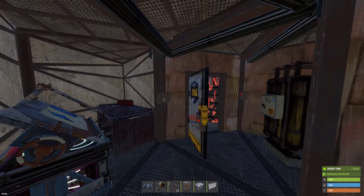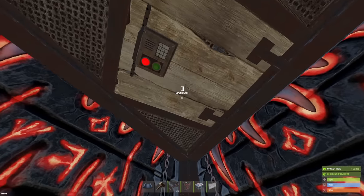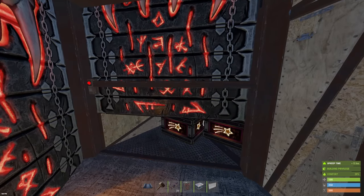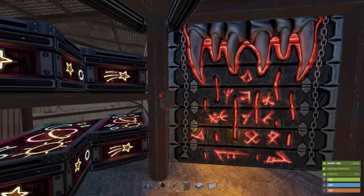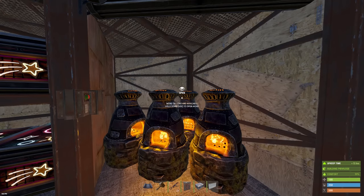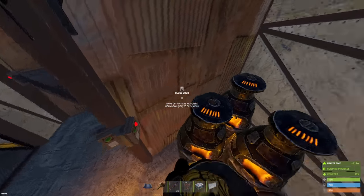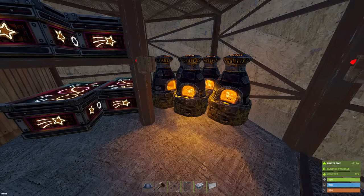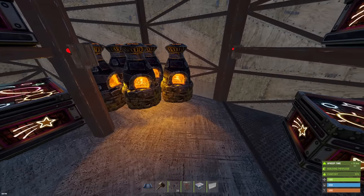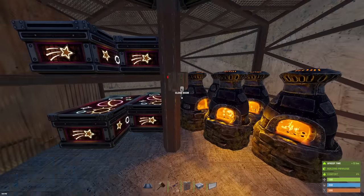I like to have single doors throughout my base because they open and shut a lot faster than garage doors. If you're dealing with an online raid and need to go in and out quickly, single doors are better. Then you have a ladder hatch that goes up higher, another four-box loot room here, and another four-box loot room there — good amount of space.